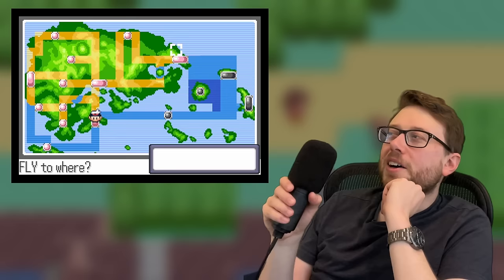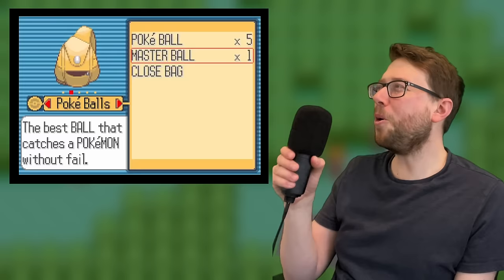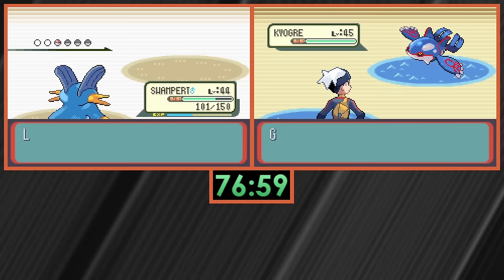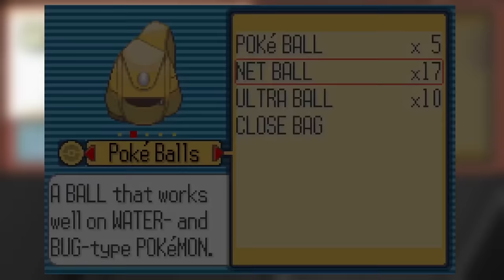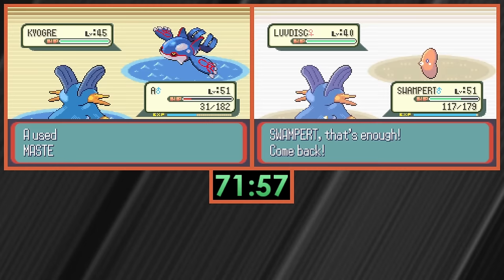Let's check in on some of the straggler games. Oh crap — I used my Master Ball on a Tentacool. That's actually horrible. Using the Master Ball before Kyogre means I now have to catch a legendary Pokemon in a much worse ball, which wastes time and money on lots of Pokeballs, and if I accidentally kill Kyogre I can't catch him. This is the biggest mistake I've made so far.